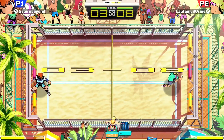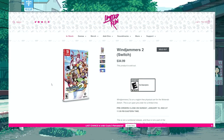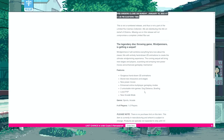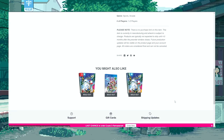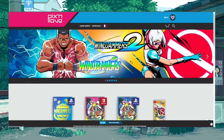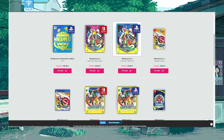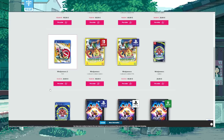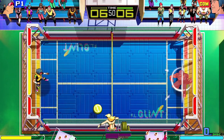There was a physical edition that could be pre-ordered on Limited Run Games for the Switch or PS4, but that pre-sale ended a few days ago. If you missed out on that, it's also available physically through Pix and Love. Not sure if there's going to be a physical version available elsewhere at a later time, but for now those are the options available.